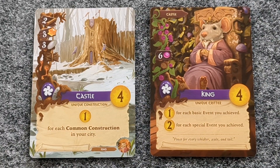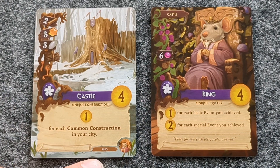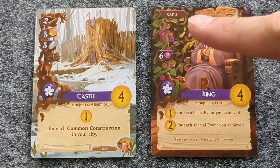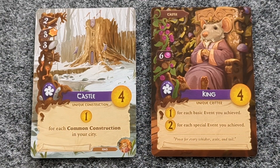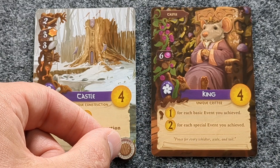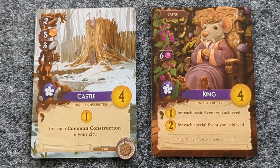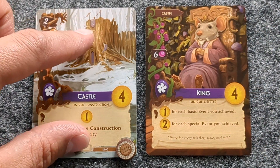Let's say we wish to build a castle and a king. We've seen what it takes to build the castle. We can also see at the bottom right of the castle that there is a king listed, meaning this castle can build the king for free into your city. The king card also lists the castle at the top left, meaning a castle needs to have already been played to play the king for free. If you had these two cards and did not want to pay the berry cost, take an occupied token and place it on the castle card as a reminder that this castle has already placed a king into the city. If one or the other card were removed, the occupied token would remain for a critter removal, and the critter would remain for a construction removal.